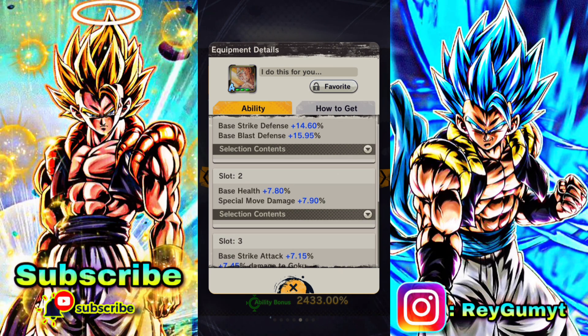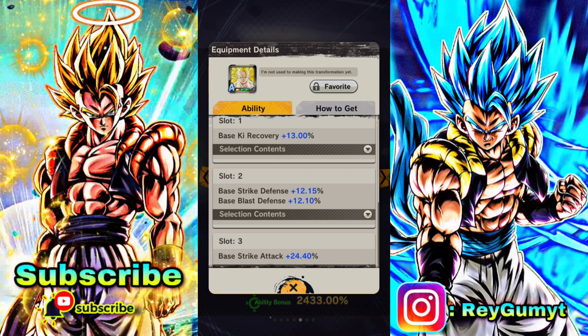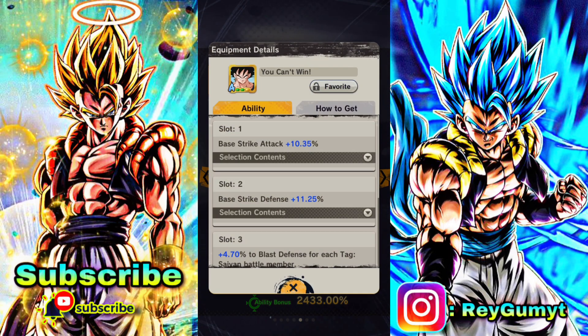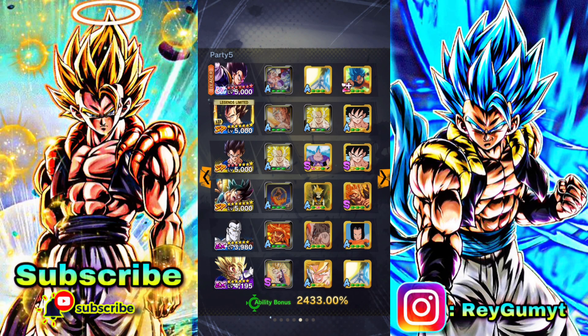We're gonna put him on a Vegeta clan team with these EX units to buff him up and see what he can do. Don't forget to like the video, subscribe, and share it with your friends. That's it — let's jump into PvP!